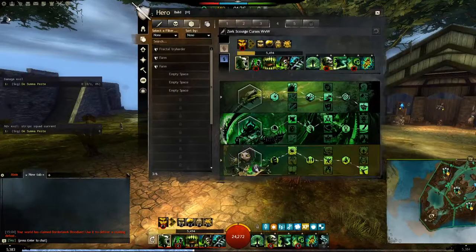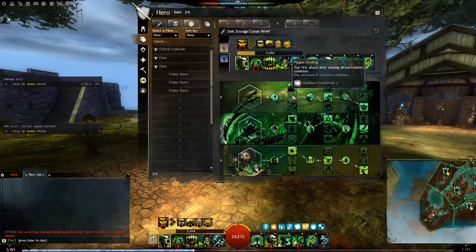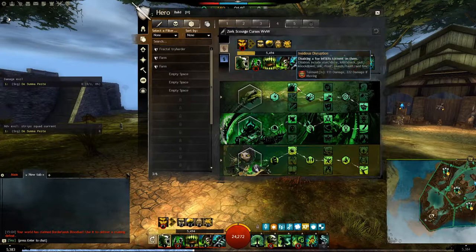Hello everyone, today I'm going to talk about the Scourge build for WvW versus Sword. On Curses, I take Insidious Disruption instead of Plague Sending because I prefer it.